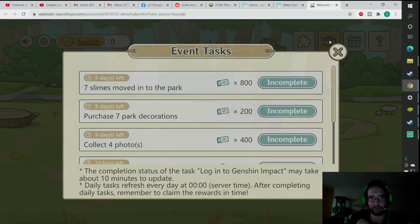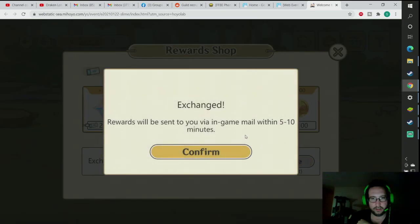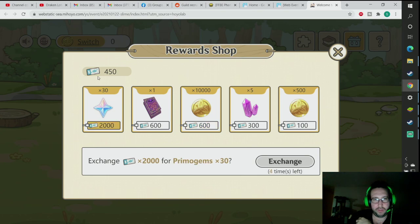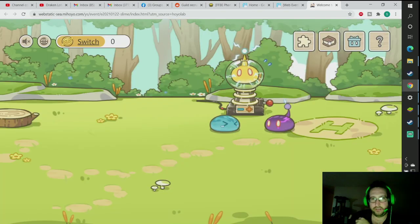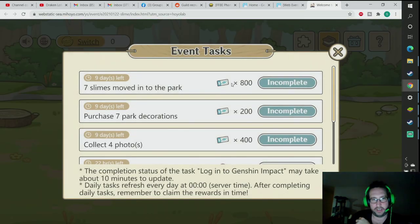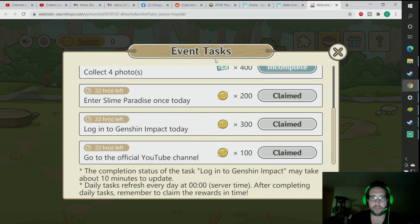They all give you more tickets and rewards each day as you collect them and throw them in, and you'll get the slimes. It seems to be very easy to do — you can buy all the decorations with the medals they give you. You just basically have to show up each day and do those tasks to get the rewards. Let's go to the presents here. I get 800 for just 7 slimes — that's super easy. Another 200 from just 7 decorations; I'll have that tomorrow. Collect 4 photos — that's just from logging in. Putting those up, and each day they'll refresh and give you new tasks.